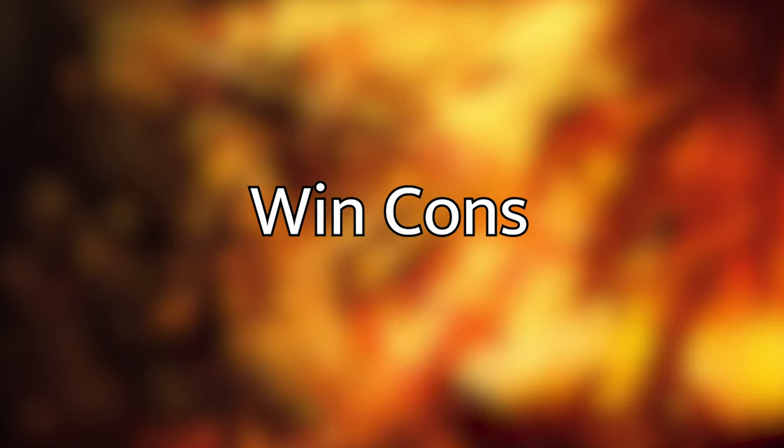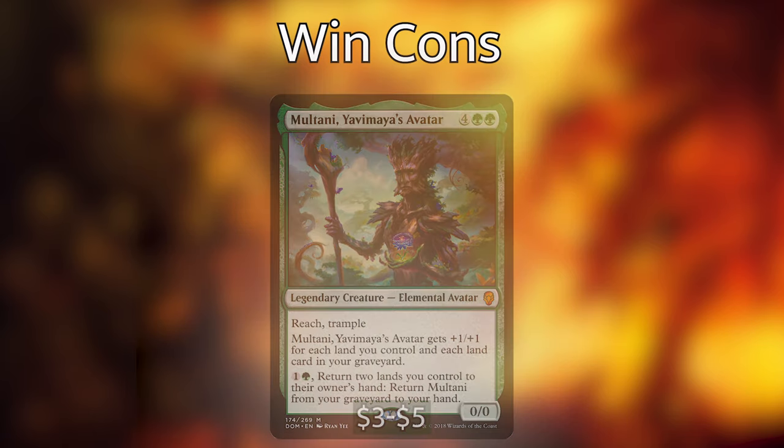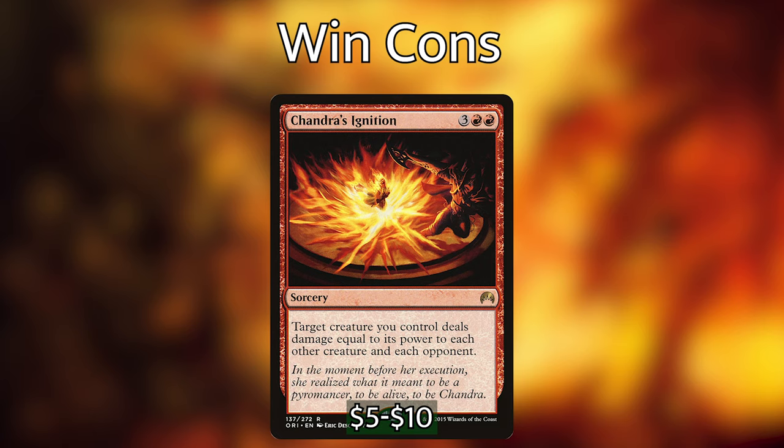Next up let's go over the cards I've categorized as the win cons. Starting off with Multani, Yavimaya's Avatar — a reaching, trampling elemental avatar that gets +1/+1 for each land we control and each land in our graveyard. We can pay one and two green to return two lands we control to their owner's hand to return Multani from our graveyard to our hand. This is a recurring big beater that can get lands back into our hand to trigger our landfall abilities, and we can recast it to trigger Guardian Project or Beast Whisperer. Pair this up with Chandra's Ignition and this could take out our opponents in one hit.